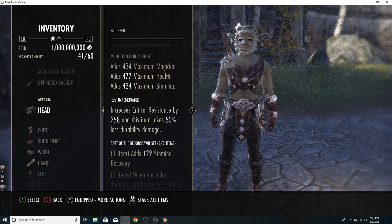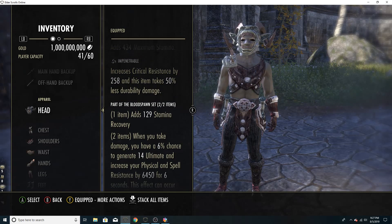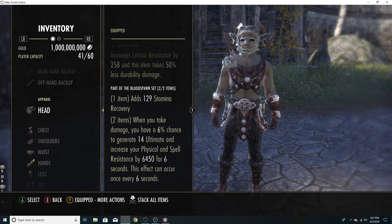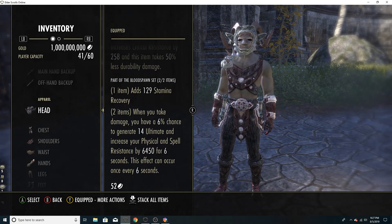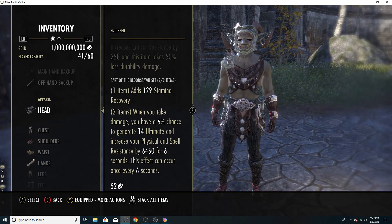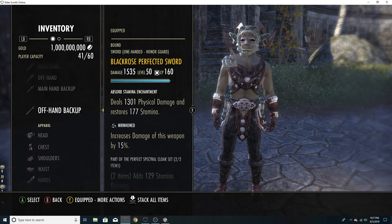Our monster set is Bloodspawn. I tried a few monster sets and I like Bloodspawn the most. The 1-piece Stamina Recovery is nice for our build. The 2-piece gives us increased tankiness and Ultigen, which means we get to cast our Ultimates more often. We have one of the most powerful Ultimates in the game, so Bloodspawn is great for a Necromancer.